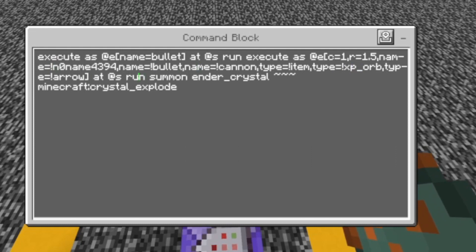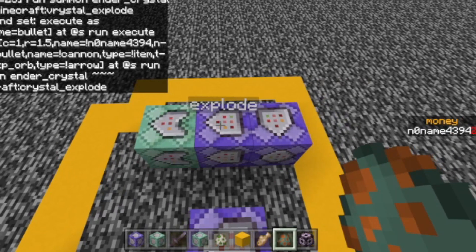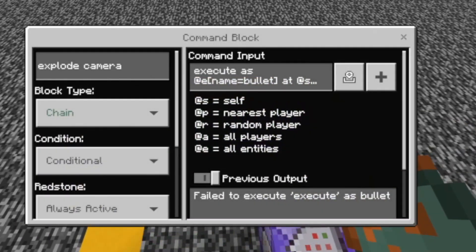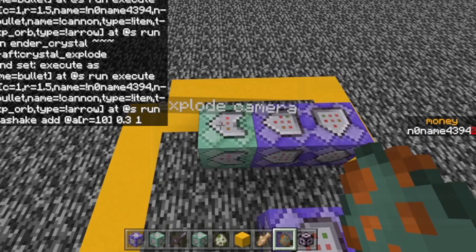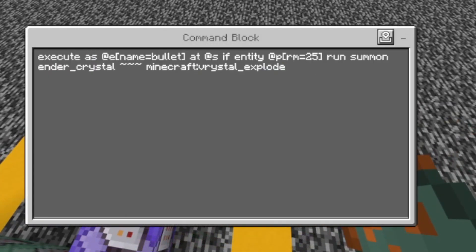However, just copy all of those stuff here and then run summon ender underscore crystal, tilde tilde tilde, minecraft crystal explode, which is gonna summon exploding ender crystals if there's an entity nearby. And this one is pretty much the same but it's not gonna summon an entity, so it's not gonna cause an explosion, but it's gonna affect all of the players nearby with this camera shake effect.